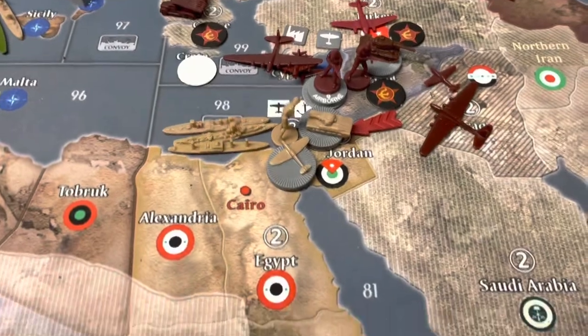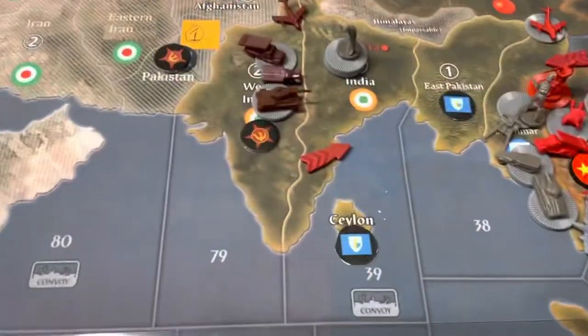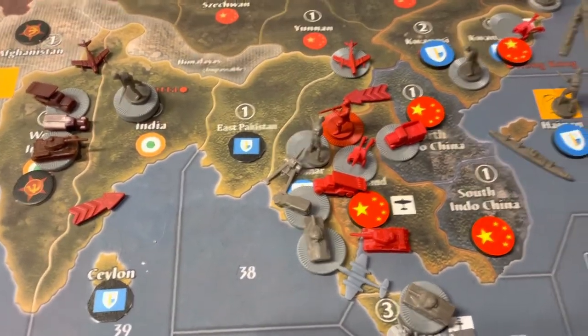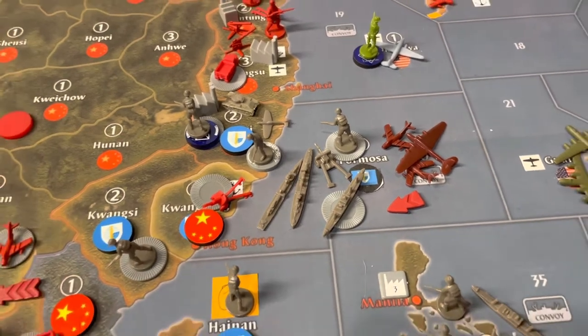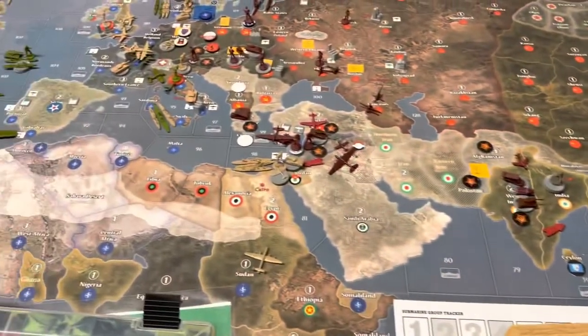The Soviets are launching their invasion of Israel. The Soviets are launching an invasion against India. China is going against Myanmar, Burma. And it looks like they're launching a fleet action off of Formosa. So, we'll quickly do the tech rolls and then we'll get right into the battles.